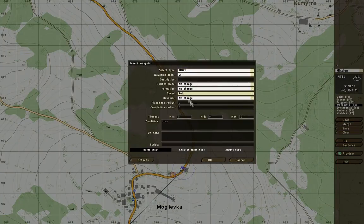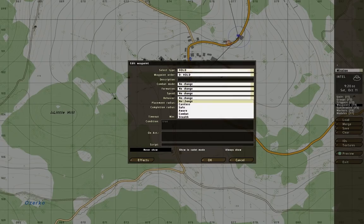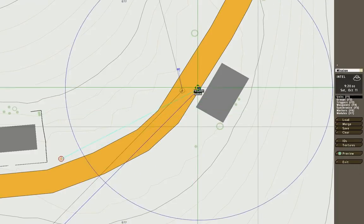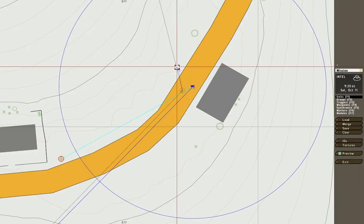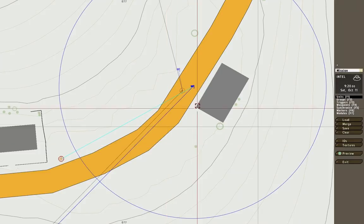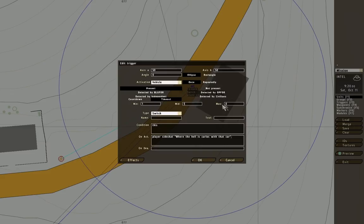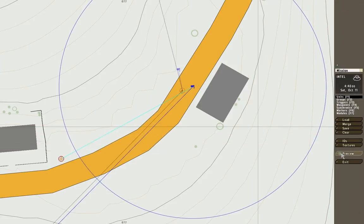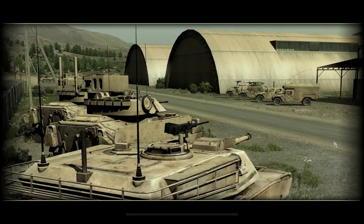We'll add another waypoint out there on full safe mode. Everything is set - we have this trigger synchronized with the hold waypoint. We'll make sure the player side works, and there's the car. We'll set it to morning at 4:40. Now we need to make sure that the car isn't moving yet until we move into that trigger.